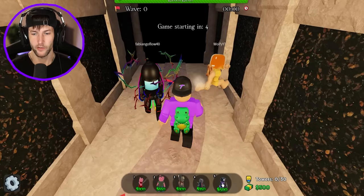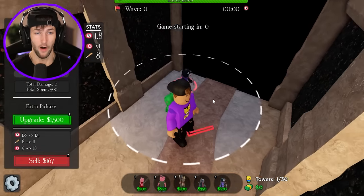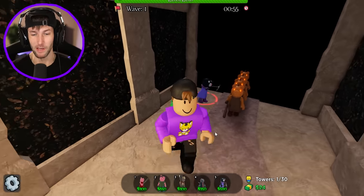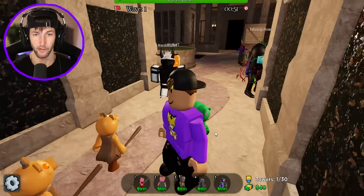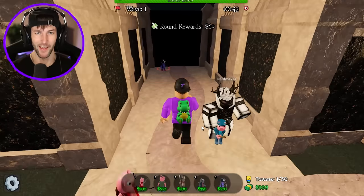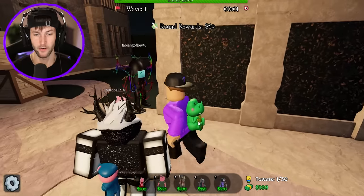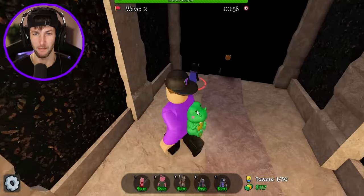I don't know how much Mimi costs. Oh, she's 500 bucks. I'm going to put her down right there. $1,500 to upgrade her one time. Mimi, you better make me a lot of money because I also need Marcuses. Marcus and Mimi for the win. Here we go — 69 bucks, not a whole lot. I kind of just have to get $300 and just keep building Marcuses and then I'm going to try to max out Mimis.